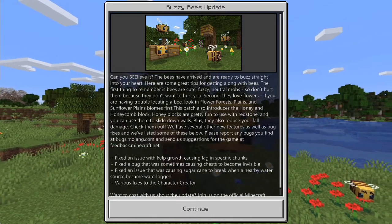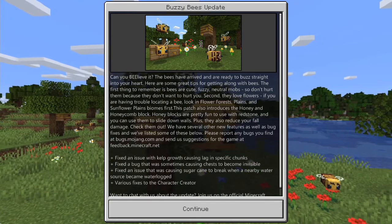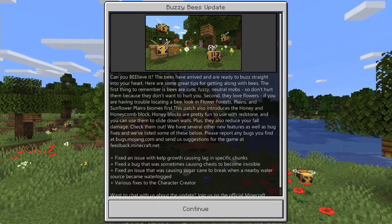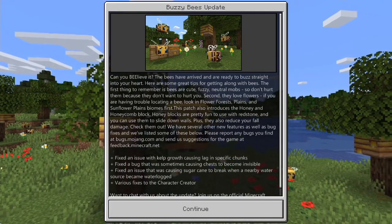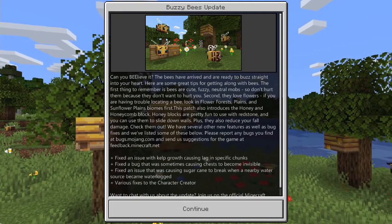We have several other new features as well as bug fixes — ha, bug. Every time I see 'bug fixes' now with this update, it just cracks me up. We have listed them below. Please report any bugs you find to bugs.mojang.com. Send us suggestions.